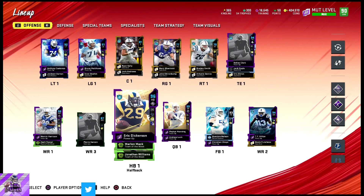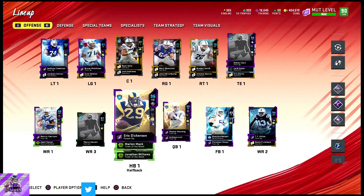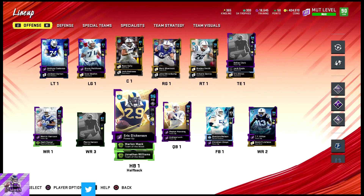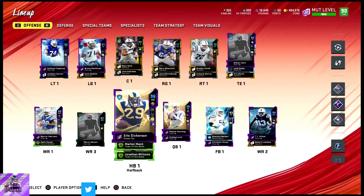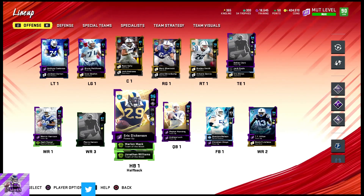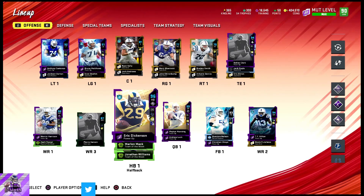I don't even know when the Colts would get more cards. If theme builders come out again like last year, or motivators maybe. But this is the squad. If I make another theme team it'd probably be another team in the playoffs, so I might switch back to the Ravens, but I'm gonna stick with this team for a minute and try to get good. Thanks for watching, like and subscribe.